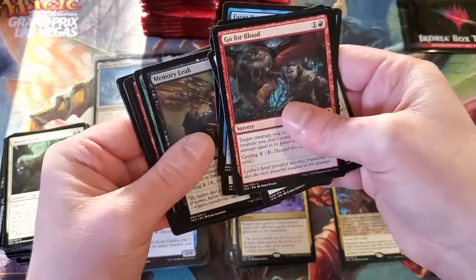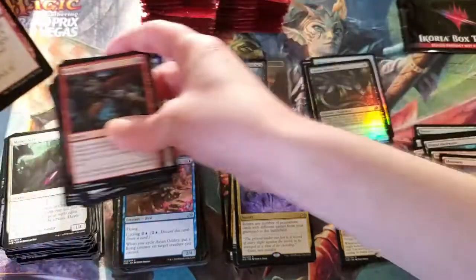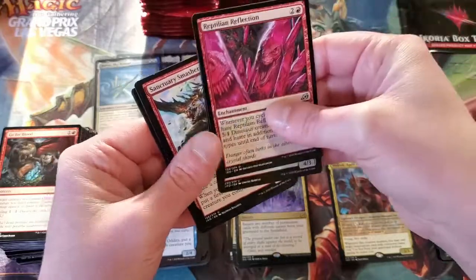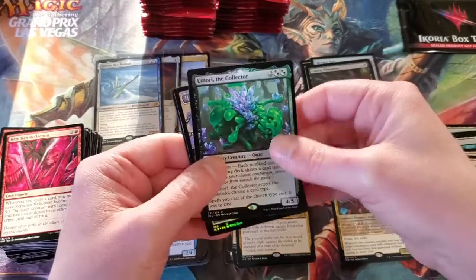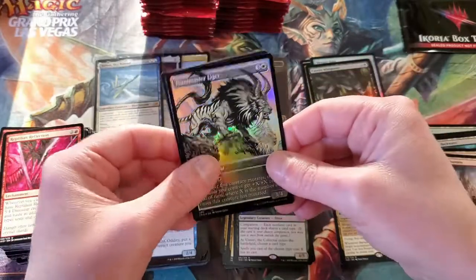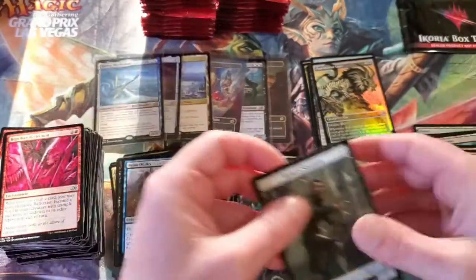Sleeper Darch. Memory Leak. Reptilian Reflection. Proud Wild Bonder. Sanctuary Smasher. Umori the Collector — I feel like I've seen this one before, not sure if it's a money card. Huntmaster Liger — Foil Showcase! Swamp and Human Soldier.